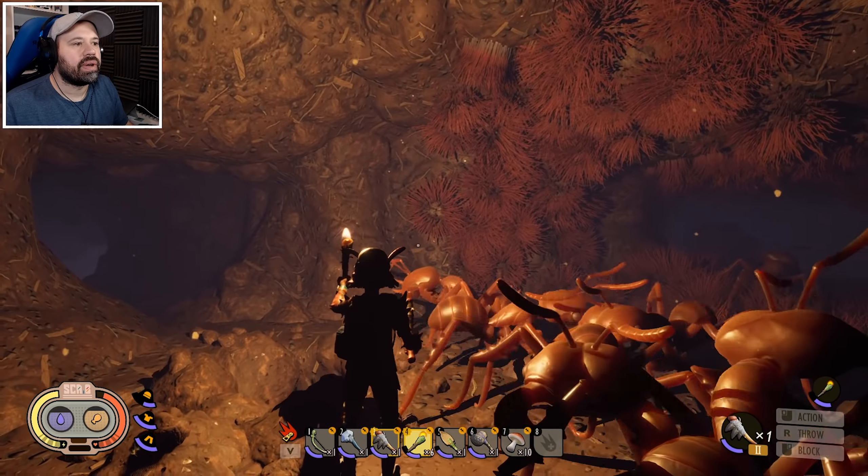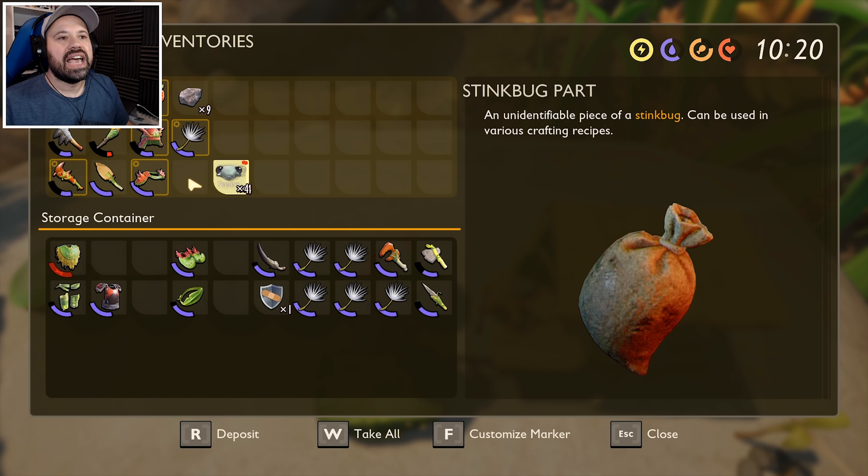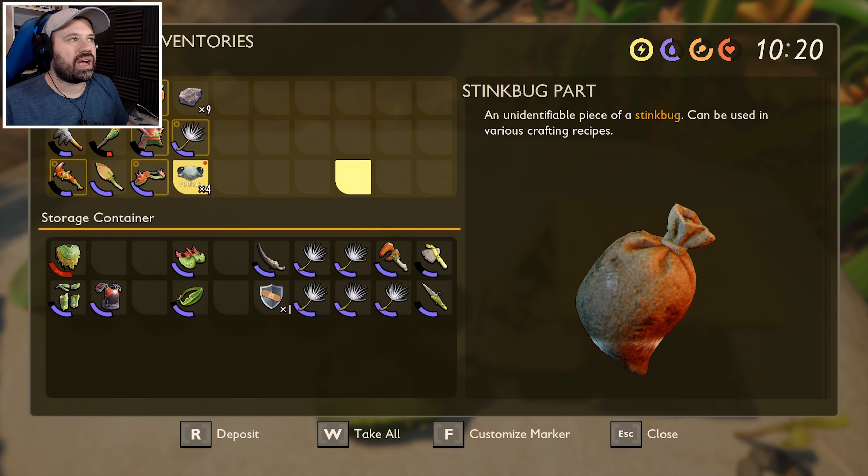I was going to craft a full set of ladybug armor — I already had some crafted, the chest piece on — because that's the best armor you can obviously get. But then I read the comments saying to wear the ant armor and go into the anthill. So we're going to try that out, because that's apparently where we find some really cool stuff. There's also another thing I want to craft: a tier two hammer.